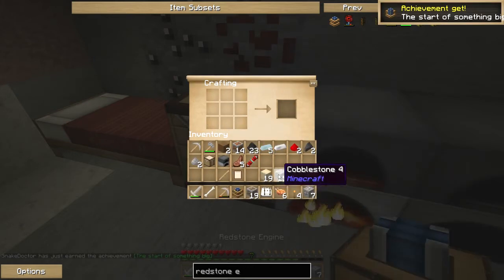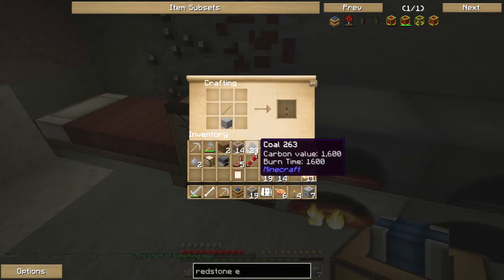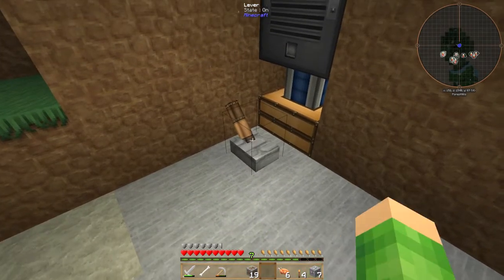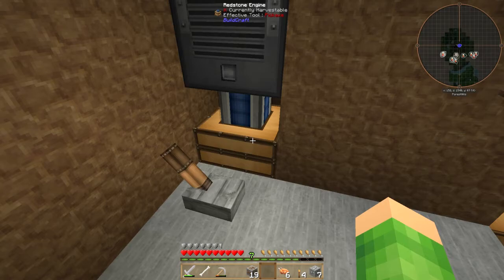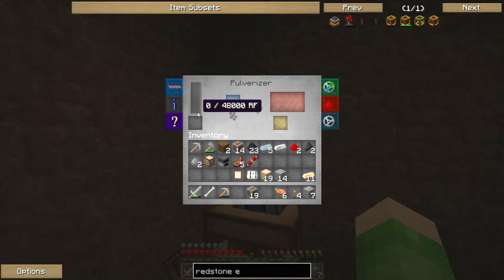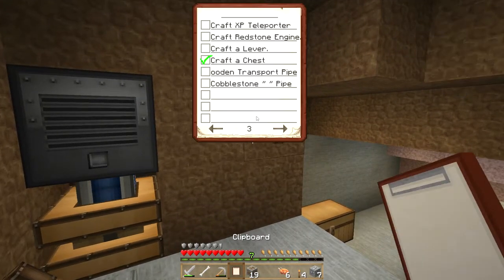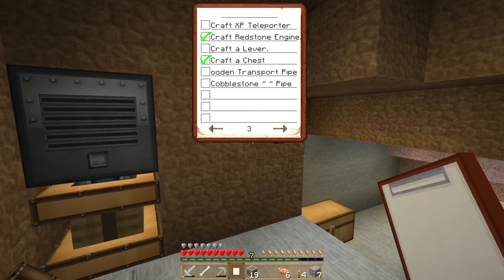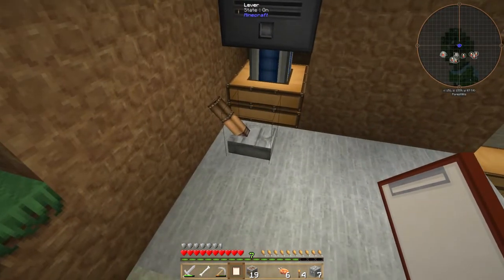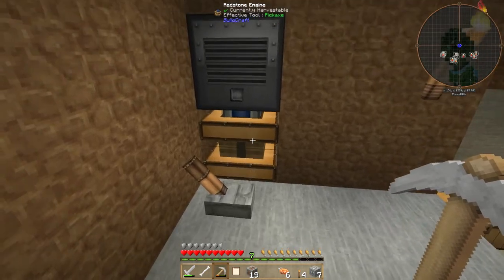Let's make the redstone engine. We need some kind of lever to activate it. Let's turn it on and see if this does its thing. Do I need a redstone torch? It's working, but are we getting any power? I don't think it works - I don't think it works. But we have made something else for our bucket list! Ding! Oh, and a lever - ding! We've made two more things. We are absolutely whizzing through this. But no, it doesn't look like we're making any power at all.